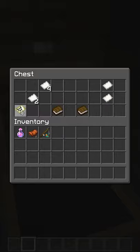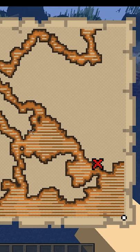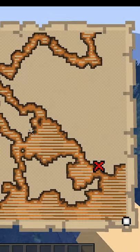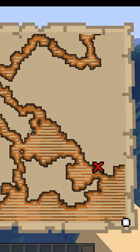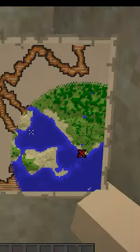Once you find the map, you want to open it up and have a look at it, and it will give you an idea of what direction you need to move. Pay close attention to the dot on the map — your marker. If it gets smaller, it means you're moving further away. Keep moving until you can find the X yourself.